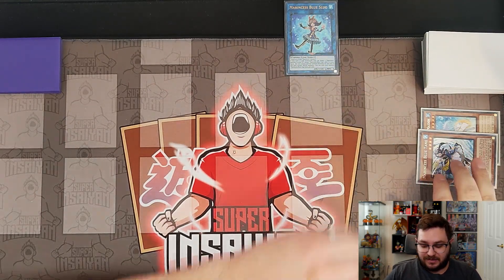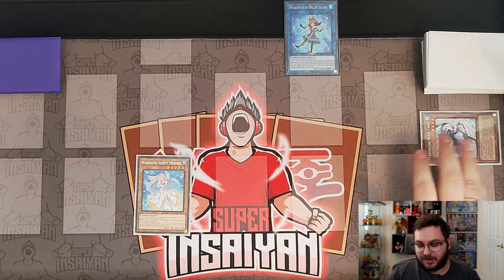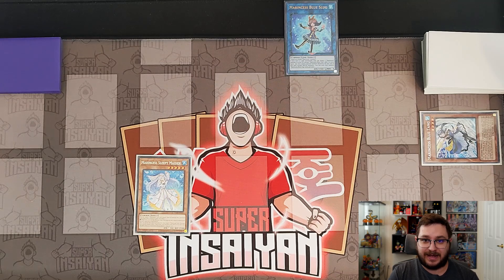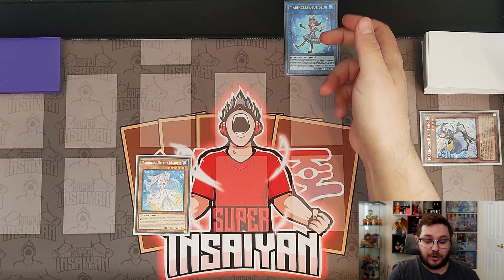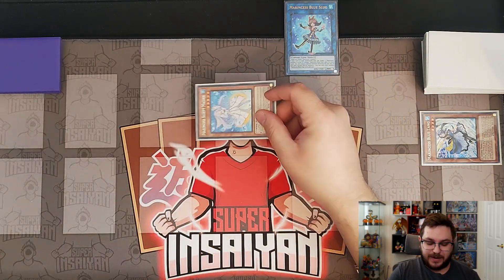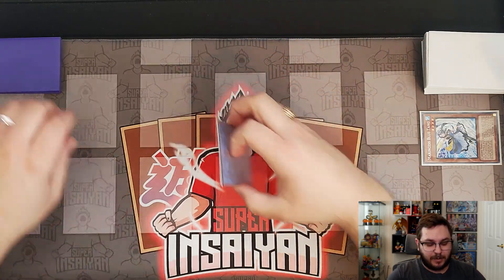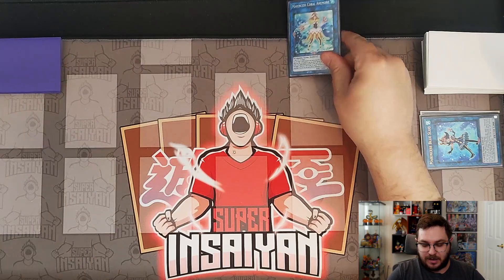We will activate the Blue Slug and add back our Sleepy Maiden. The reason for this is we are trying to play around something like Ash Blossom, which is much more relevant than something like Haunted Mansion — the ghost spell in Haunted Mansion can stop this, but I'm not really scared of that. So now we activate the Sleepy Maiden, summon it by targeting our Blue Slug, and then link both of these away into a copy of Coral Anemone.